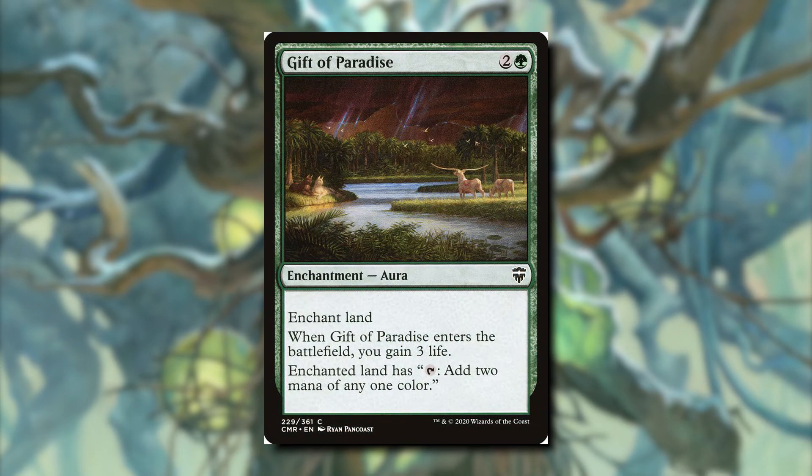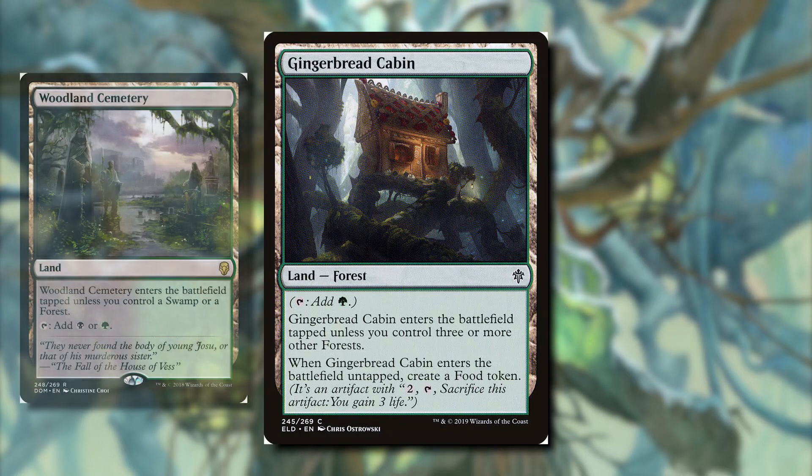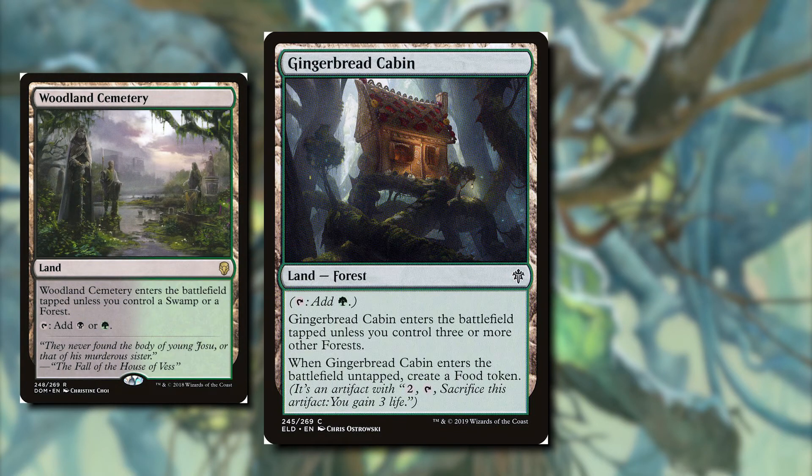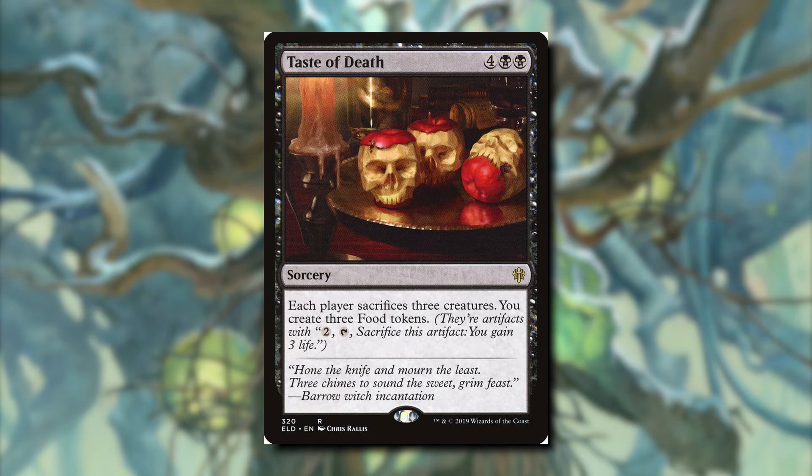Gift of Paradise enchants a land: when it enters we gain three life, and the land taps for two mana. I'd rather have Fertilid to actually put lands on the battlefield, since if the enchanted land is destroyed we lose the enchantment too. Gingerbread Cabin is another food-token card, and it only enters untapped with three or more forests, whereas Woodland Cemetery only needs one forest or swamp — so Woodland Cemetery is clearly better. Taste of Death costs six mana: each player sacrifices three creatures and you create three food tokens. I'm not going for the food sub-theme, and I just don't like this card.